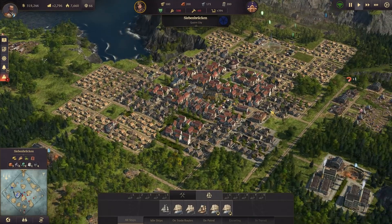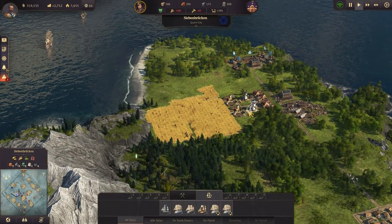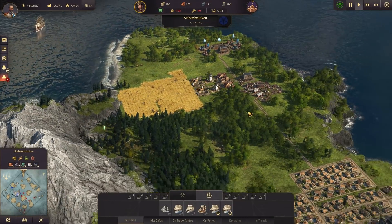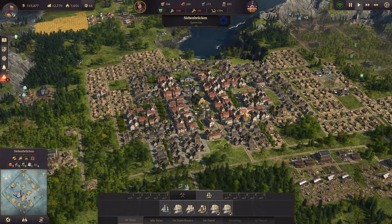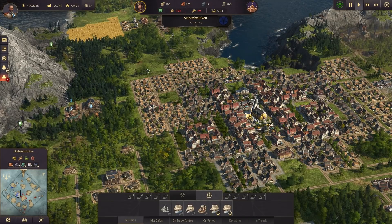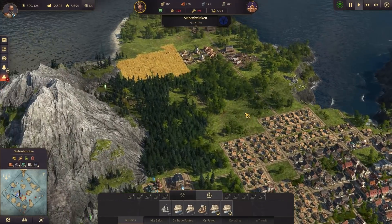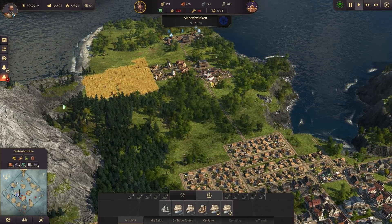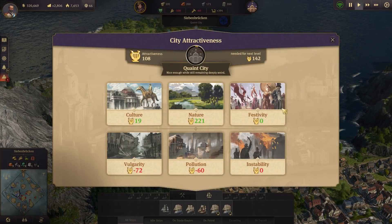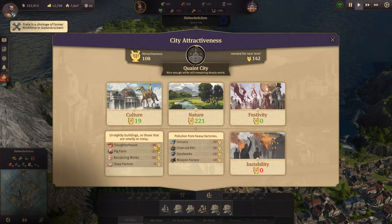Now, I'm not gonna do this thing on this island. In the previous layout videos we did beer, bread, and schnapps. Now the thing is, those two things don't reduce your attractiveness to the island. So if you're gonna build an actual island focused on getting tourists, you may want to avoid those things — because the slaughterhouse, the big farm, and even the soap factories give you a negative impact on your attractiveness.